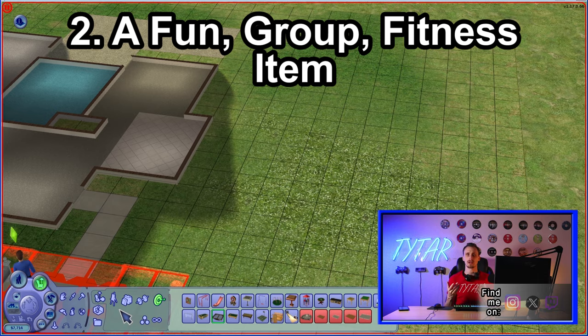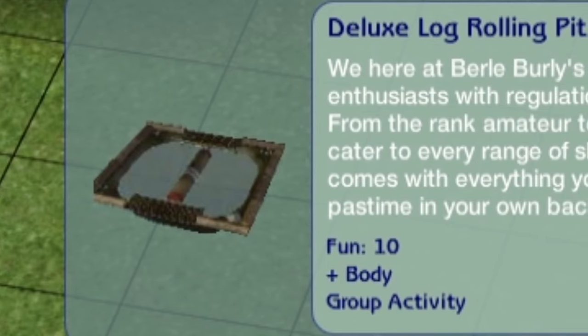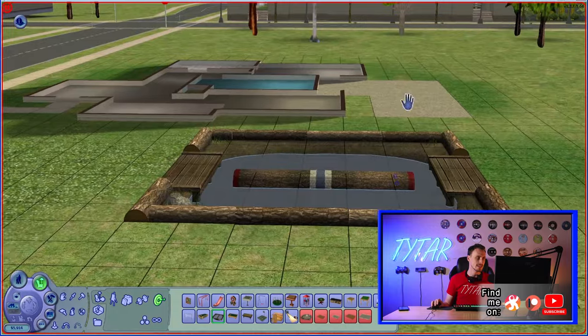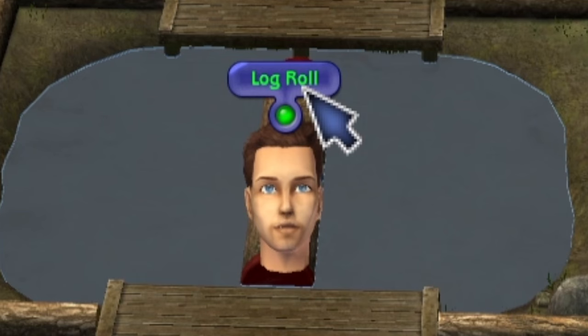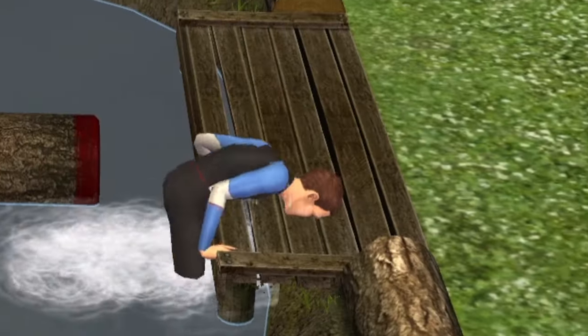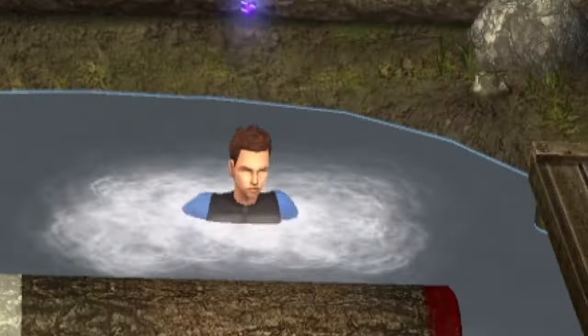For this one, we have yet another recreational item. This item is the Deluxe Log Rolling Pit by Burley's Burling — fun 10 plus body and a group activity for 1,800 simoleons. I absolutely forgot that this item was even a thing. Just look how ridiculous this thing is — it's a rolling log in water with logs around. Look how much space this thing takes; I don't imagine you're installing this on a regular basis in your Sims 2 playthroughs. Even back in the day you can do a log roll. There he goes — and he is in, he took a plunge. I imagine the higher body you get, the more balance you'll have. It's probably the most unique item I've seen in any of the Sims games.